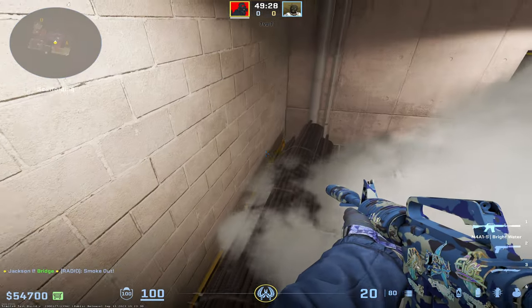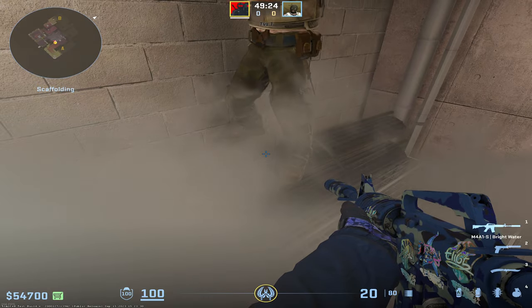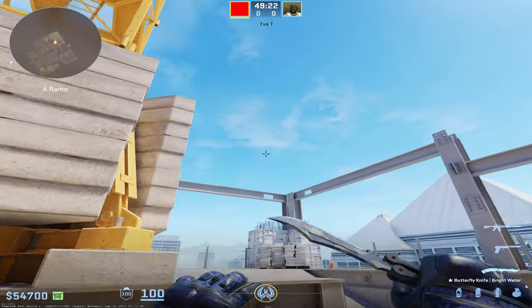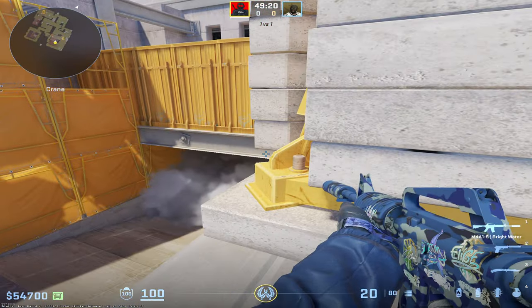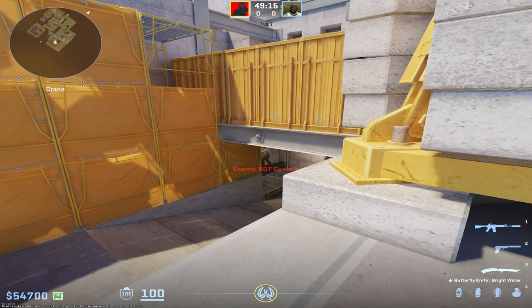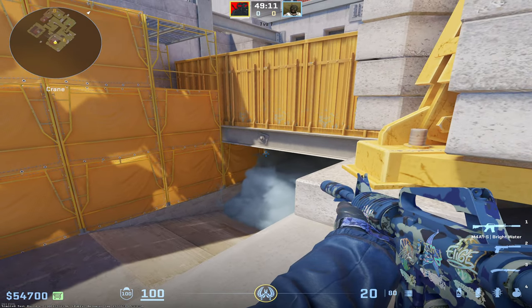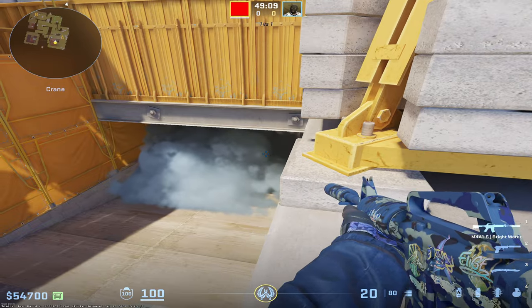From the enemy's perspective — while you're up in Crane, you may not expect to be able to see a T here, but look at that. He's standing right there and you just have really no idea. I'll re-throw the smoke so you can see again — they're probably just not going to expect you to be able to see them from this angle when they're peeking just like this.